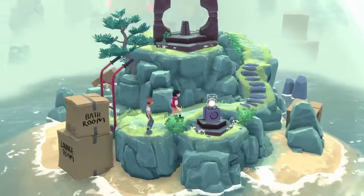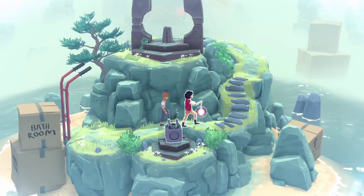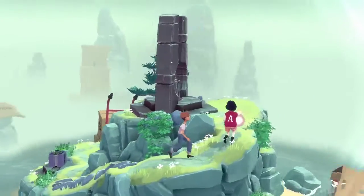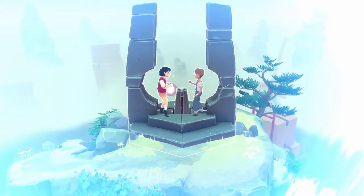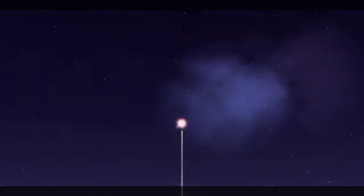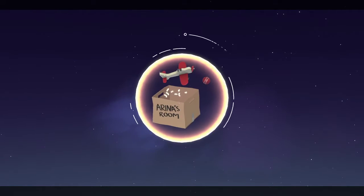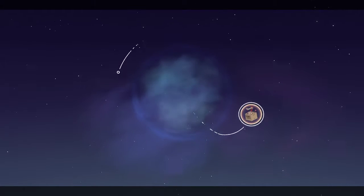I wonder how we interact with things. Press spacebar. And I guess we move forward with the light. Aww, they're holding hands! Oh, not anymore. Am I supposed to press spacebar? Yeah. Really reminds me of Unpacking. It was so fun and relaxing.